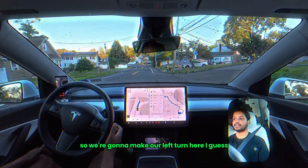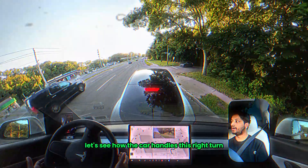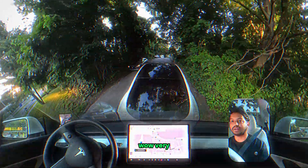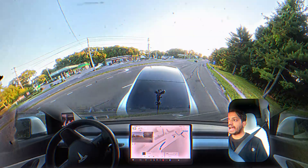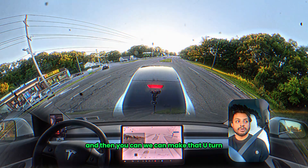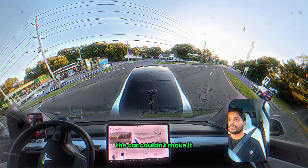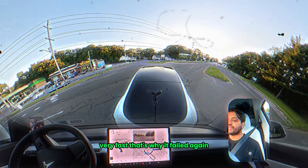We're going to make a left turn here. Let's see how the car handles this right turn - the car is giving us way. Very impressive, it makes space. This is exactly the right thing to do: you come here, you wait until that black car passes, and then you can make that u-turn. The car couldn't make it - it's going very fast again, that's why it failed.